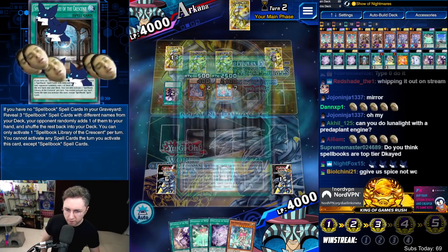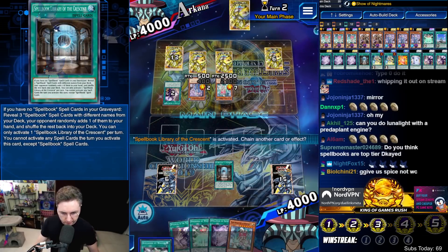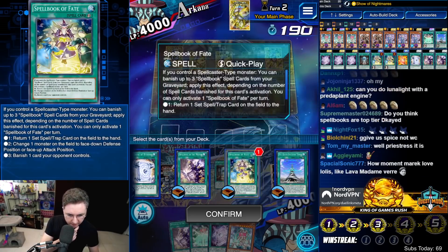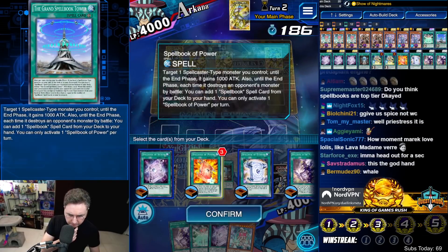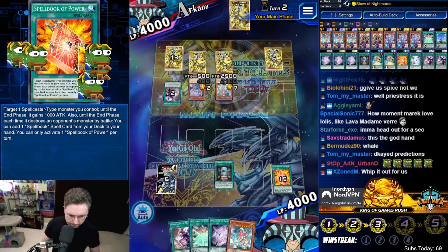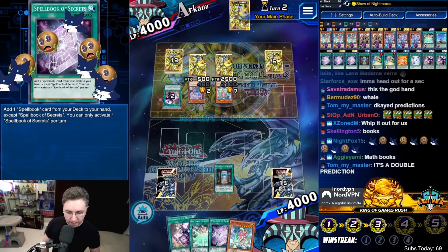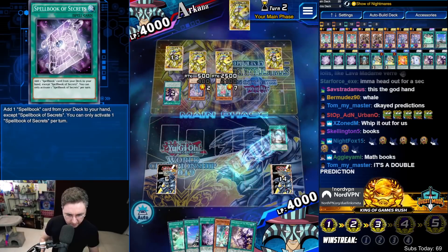Library — what are we searching for in the Library? We want to grab a Fate, a Field Spell, and a Power could be quite good. When you don't put Secrets or Master within the Library, you know that they have good cards in their hand.